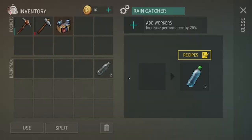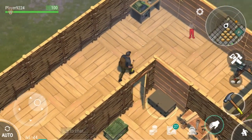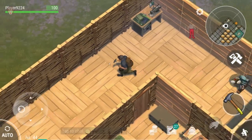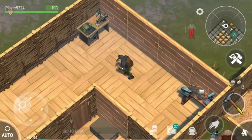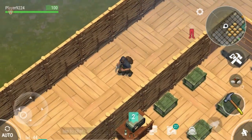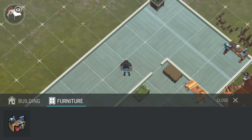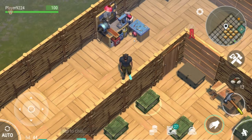Just remember oak planks take very long to produce. I went ahead and prepared a recycler for us. Over here I was thinking of adding another sewing machine, though I don't use it a lot. Why don't we place the recycler over here? In the future we might expand this area. My problem is I started building too big too early, but I really do like building. Let's move a bit so we can get a better view.